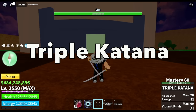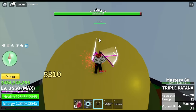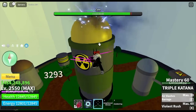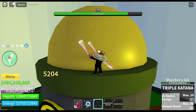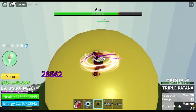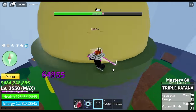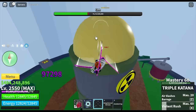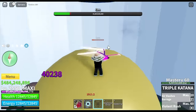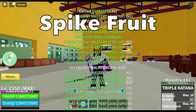Next up is the Triple Katana. Where can you get the Triple Katana and the Pipe? You can get both swords at the Frozen Village. We have two skills: Air Slashes Barrage and Violent Rush. For the damage: 3,293. I think this is the sword that will launch you forward every time you use your left clicks fast. I don't suggest those kinds of swords for doing Factory, because you want to stay in one place. We got another Spike Fruit.